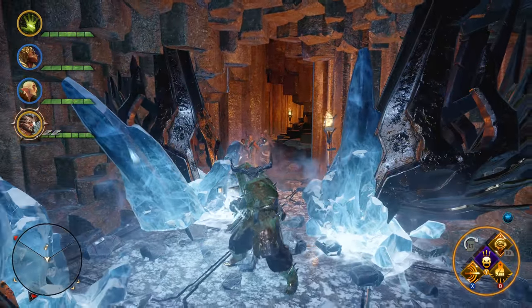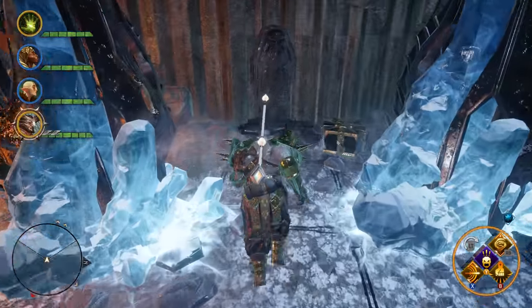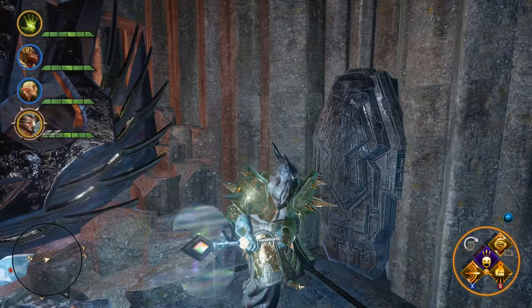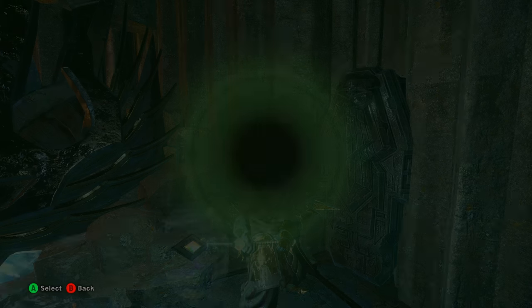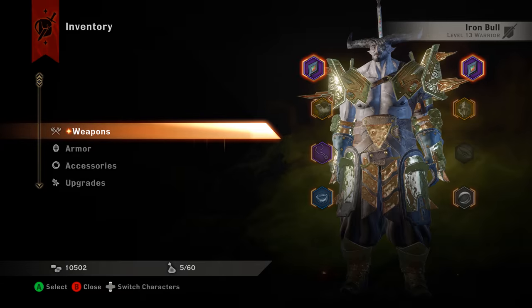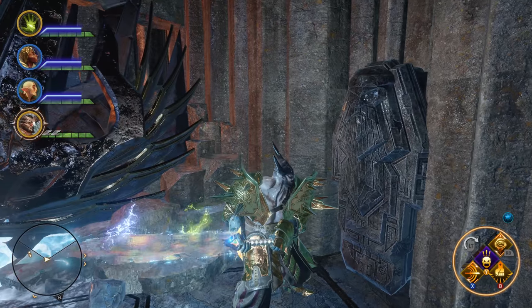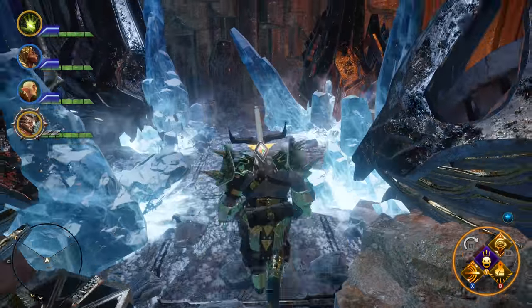It looks like the Prismatic Great Axe. It's either a graphics issue on my part or a bug in the game, but it doesn't show up very well. If we step into the dark here you can see it a little bit more — you can kind of see the outline on it right there — but it still doesn't show up as much as the outline on the Prismatic Great Sword.